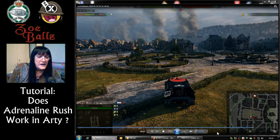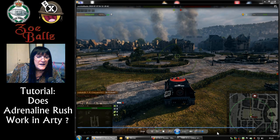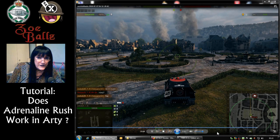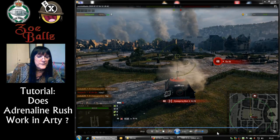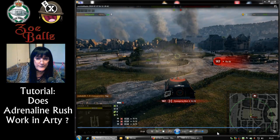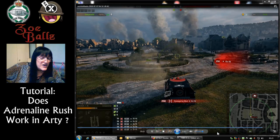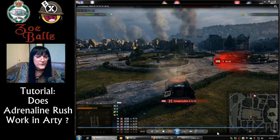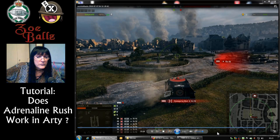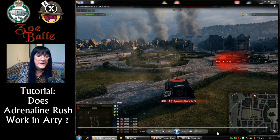Here I've got my Conqueror Gun Carriage and it's got adrenaline rush on it. Right now it's got a 37.9 second reload. My friend has opened fire and it's going to attempt to take me down to less than 10% health, which is when adrenaline rush actually kicks in. We're getting there, very nearly there, one more shot.